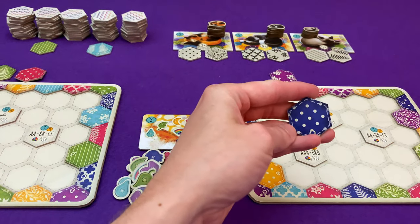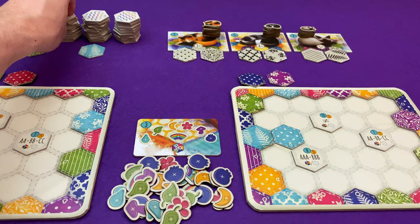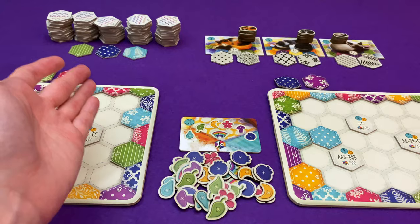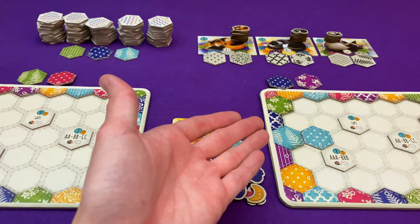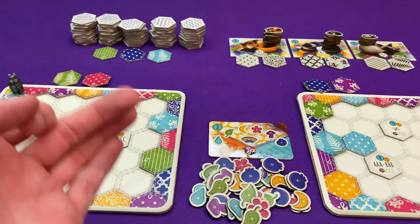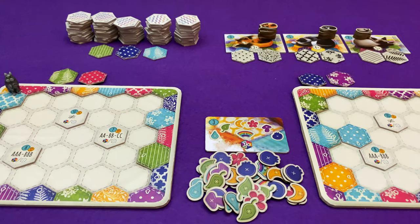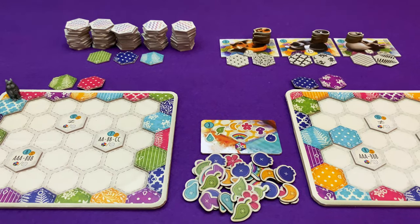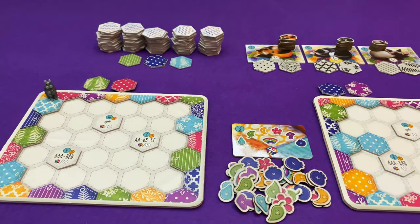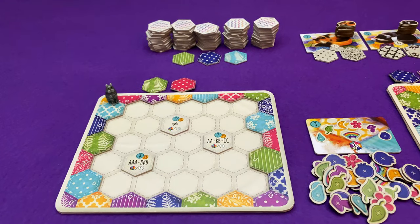I'm going to grab the dark blue dots as my replacement. There are 36 tiles of each colour and six patterns, so you've got six chances in the piles to get a particular tile you want. In a two-player game there is a variant where you can remove one colour from the game, since it's less likely that more tiles will come out with fewer players — but we're not playing with that variant. Marty is in a very similar position with his two tiles.